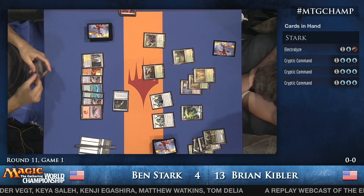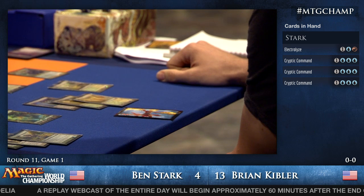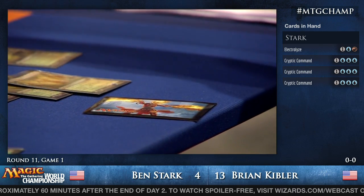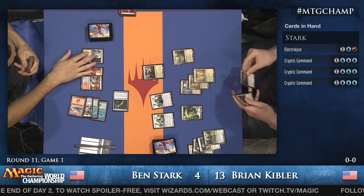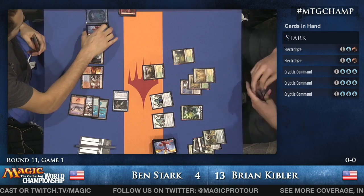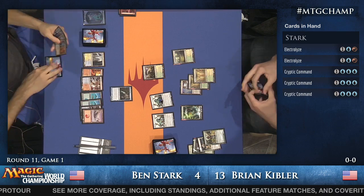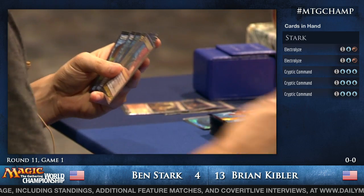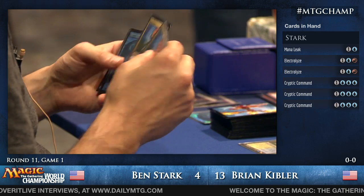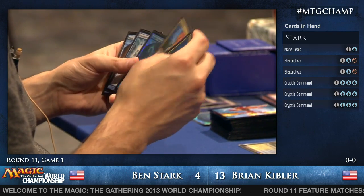Kibler drew a Wilt-Leaf Liege, and it looks like he wishes he had the Vials up on four. He's probably not going to play it until he can move the Vial up to four, since running into a counterspell is devastating. Ben draws a Mana Leak, which is not really high on his list of priorities facing a pair of Aether Vials. He still has Cryptic Commands — he had to use one last turn to not die, but he's got a full grip of Cryptics.